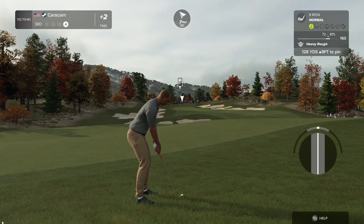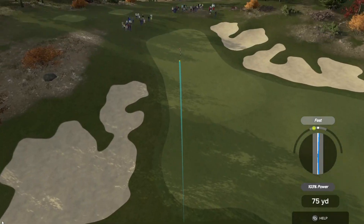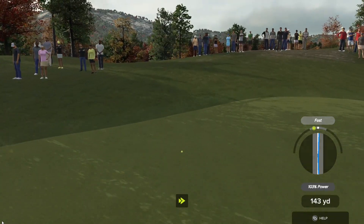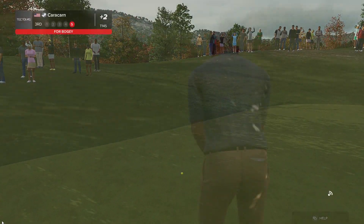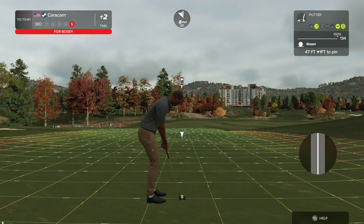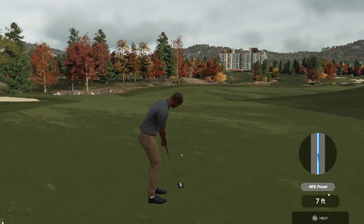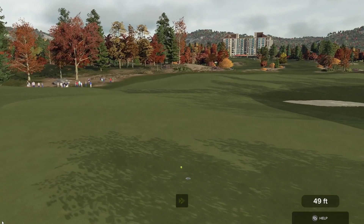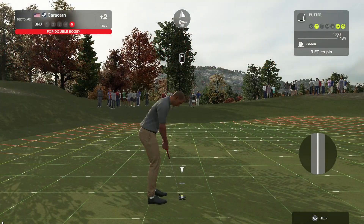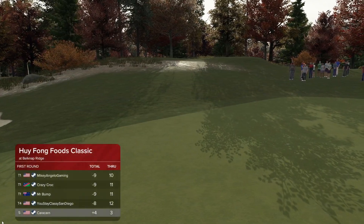Going to go up one club. Decent shot finally — might be a little bit long. We're already at bogey. You're on the green — that is downhill. This one for bogey, a long way downhill. Three feet to the cup. Let's see what the next hole has for us.